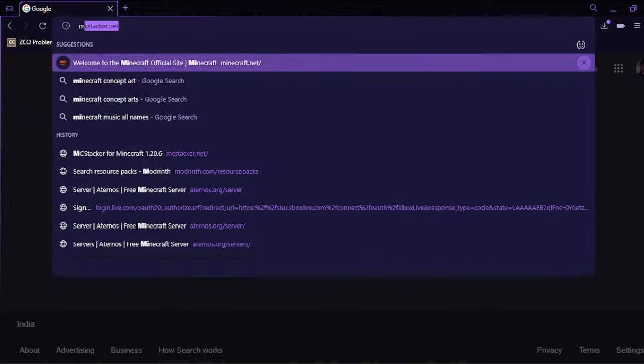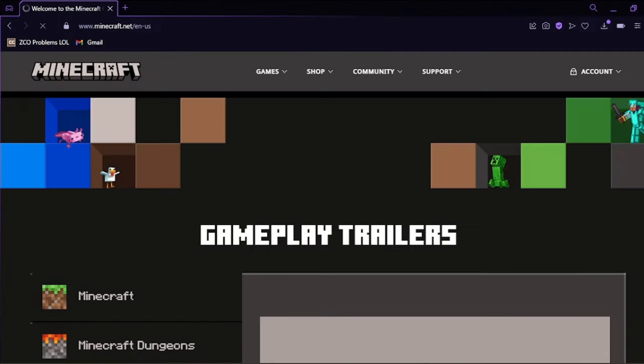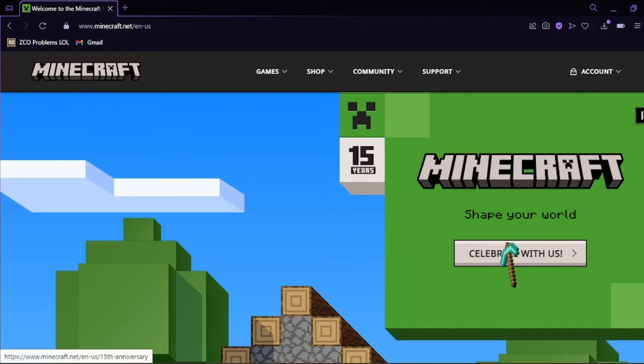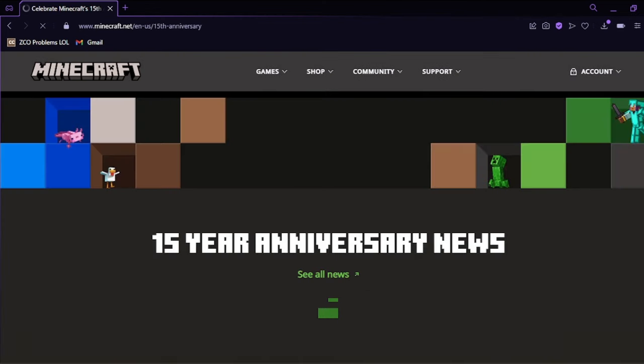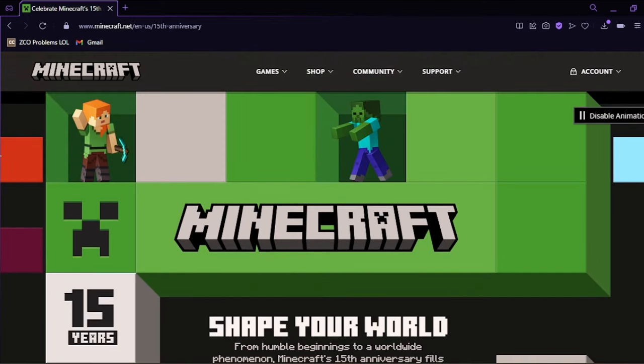First you're gonna have to go to the official Minecraft website, which is minecraft.net. They will show you this thing where it says Minecraft shape rewards — you're gonna have to press the 'celebrate with us' button, which will bring you to their 15th anniversary page.